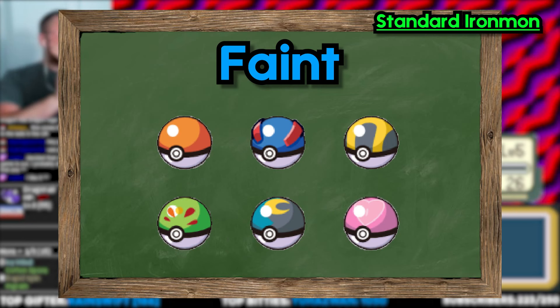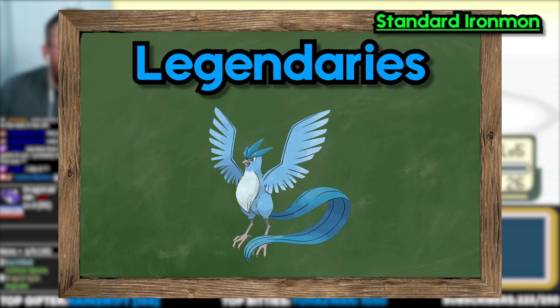Once a Pokemon faints, it's dead and it cannot be reused. Once all party team members have died, it's game over and you have to go back to the lab — which is a reset and you must use another ROM. No Legendary Pokemon on your team, and anything you would class as Legendary.